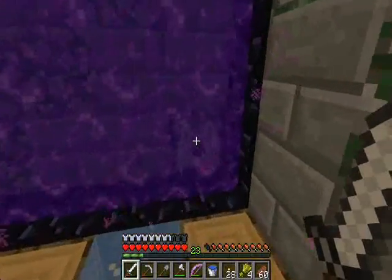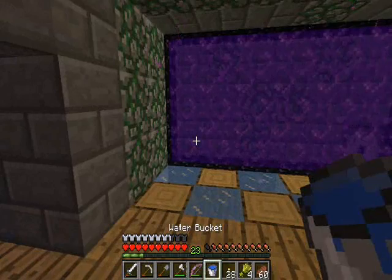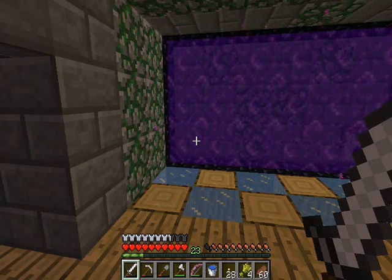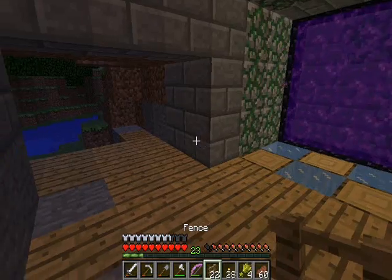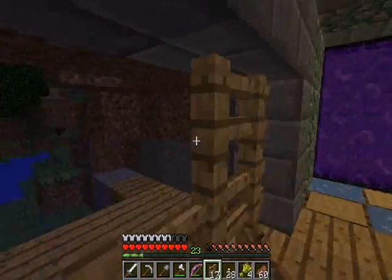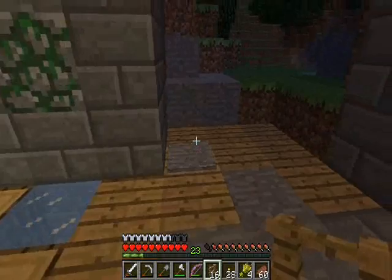It's just a pressure plate leading to a dispenser over there. There's no way to turn it off right now — I tried using the water bucket out of the dispenser but I'm not sure how to get that back in. Just pause it for a second and suck the water back up. So for the time being we're gonna make it a one-way sort of thing.